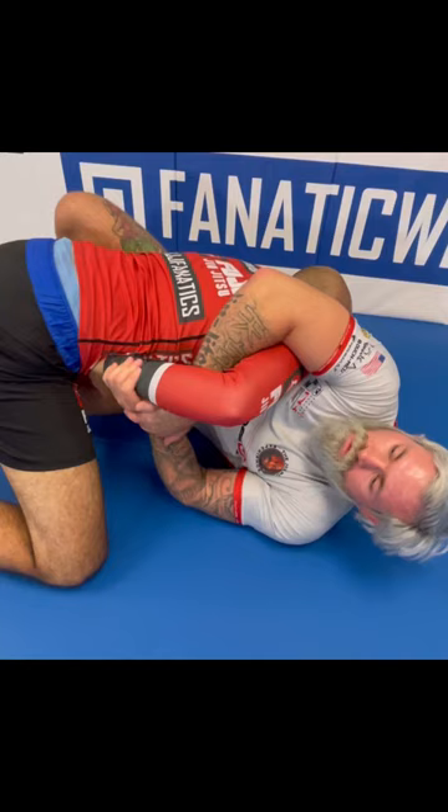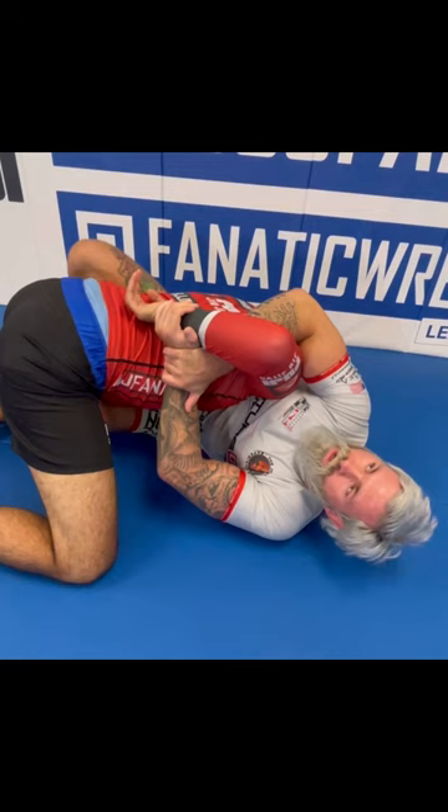When he tries to free his hand, we just go in and lock him more. Now we play the basic game — if I can get his hand behind his back, he'll be forced to either tap or roll through. Once he rolls through, we can finish him or do whatever we want from there.